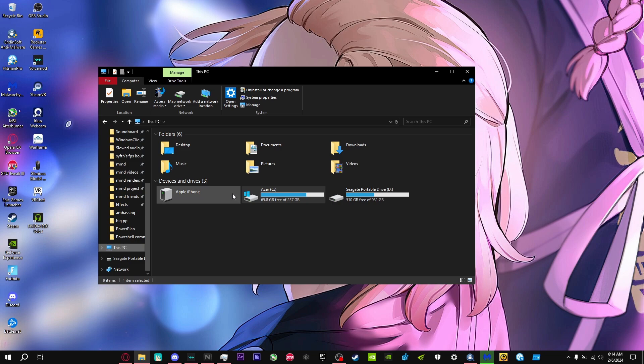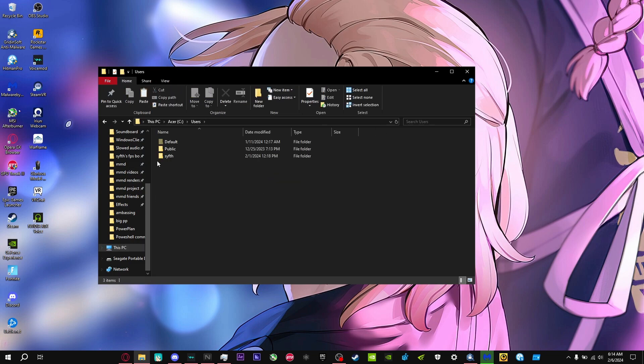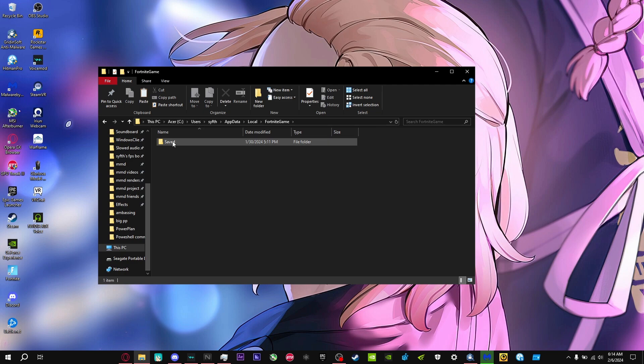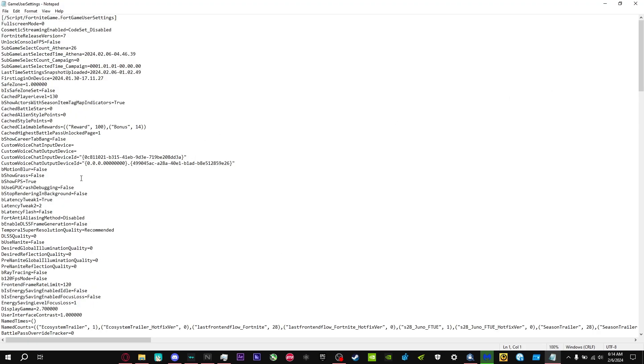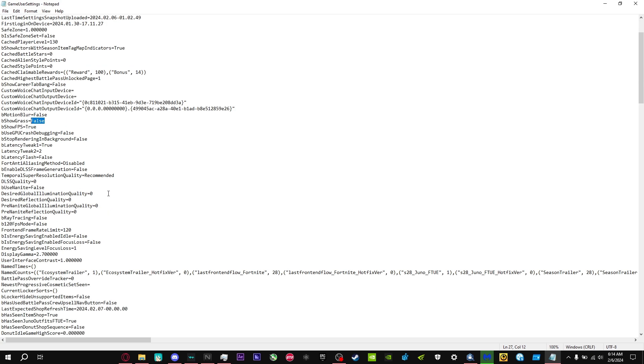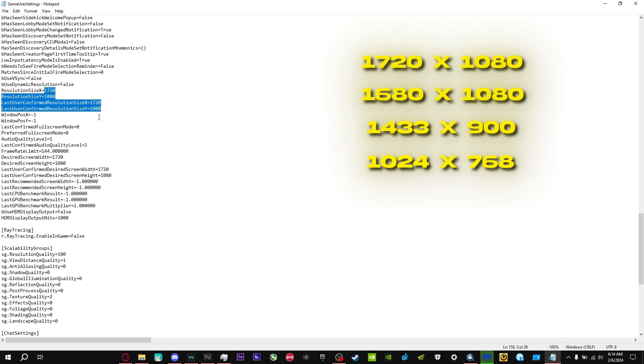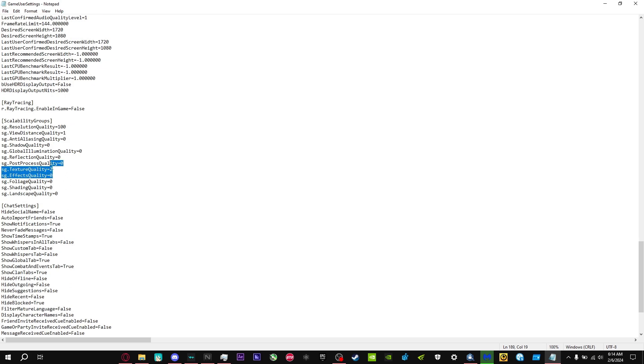For the best Fortnite config file settings, open File Explorer, go to Local Disk, then Users, your computer name, AppData, Local, FortniteGame, Saved, Config, WindowsClient — and open GameUserSettings. Find the Grass setting and make sure it's set to False. Set Global Illumination Quality and the three related settings all to zero — make sure all four are at zero. Scroll down and make sure all the other graphics values are also at zero.